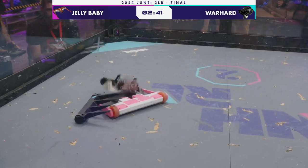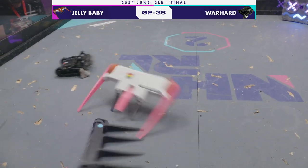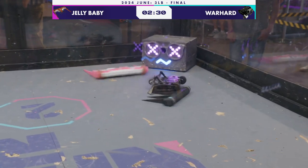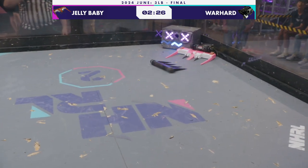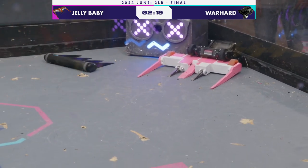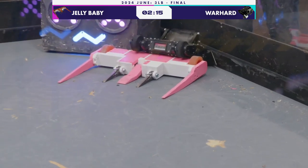This is a really entertaining development. Jelly Baby is able to roll. Now that's a big hit on Jelly Baby — that may be the most effective hit we've seen all day on Jelly Baby. Jelly Baby seems to be a little bit on their heels here, unable to deal with the two robots they're fighting against. That is a backwards pin if I've ever seen one. Very effective there holding that. It is certainly a bit of luck involved, but they are going to take it. A pin is a pin.